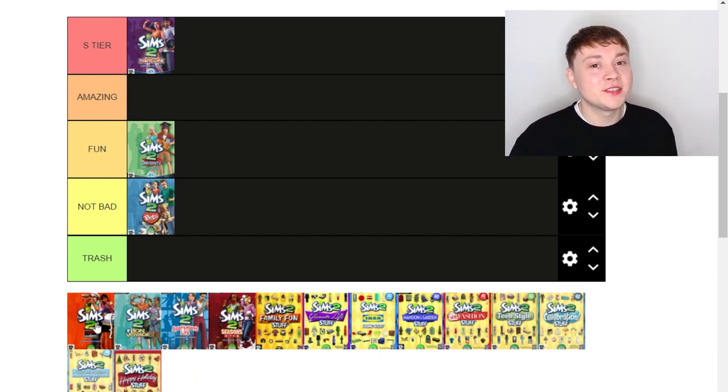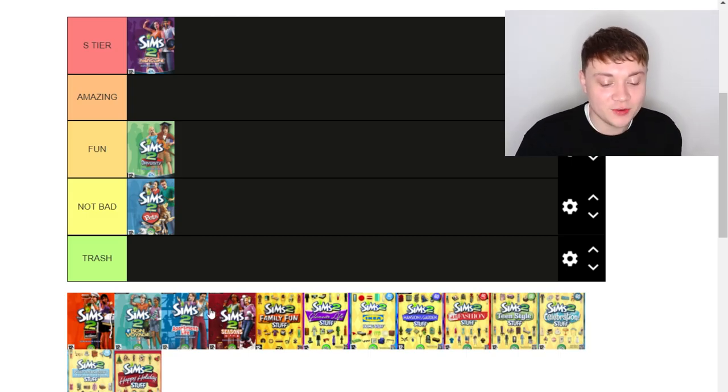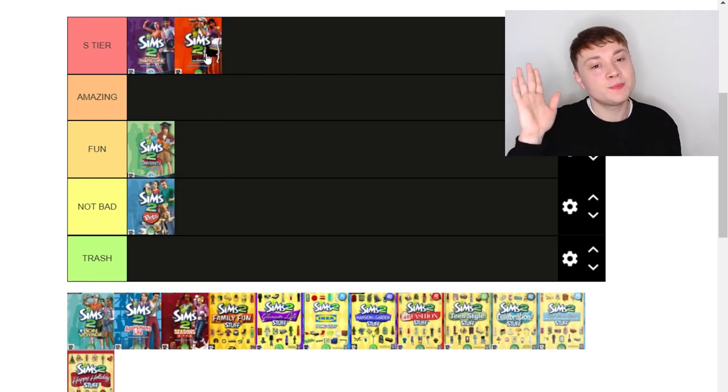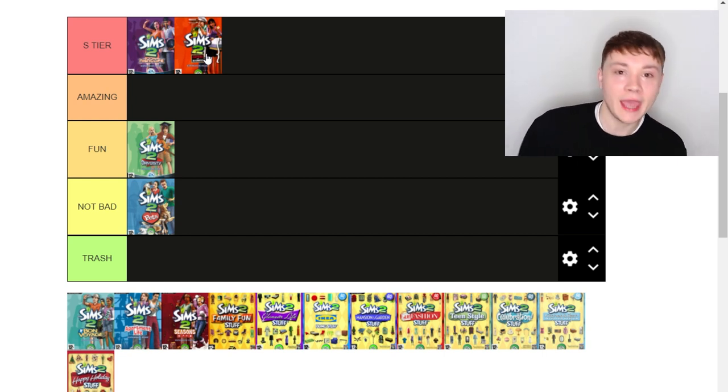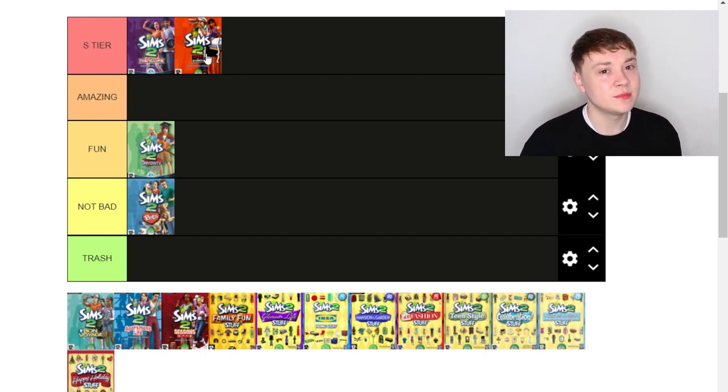Next up on the list we got The Sims 2 Open for Business. This pack was amazing — it goes straight into S tier. It basically came with the ability to open your own business. We got a taste of that in The Sims 4 Get to Work pack, but the way it was implemented in The Sims 4 was absolutely terrible, whereas in The Sims 2 it was amazing. When people go shopping it's actually a real shop — you can buy groceries, almost any item that was purchasable in The Sims 2. You could sell it in a shop, have your own bakery, do anything. And the animations were not lazy — they were so good.